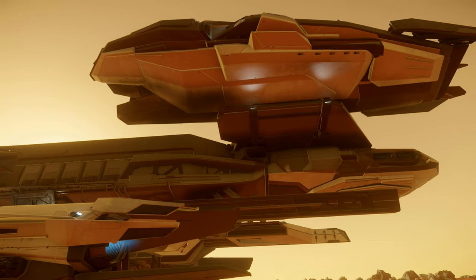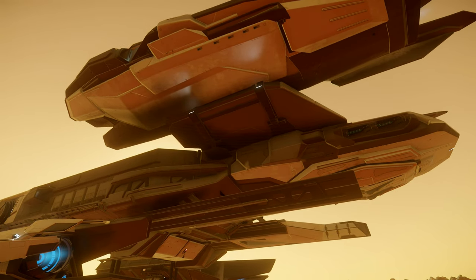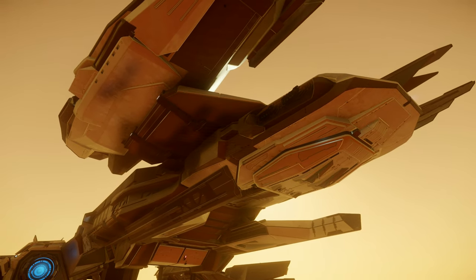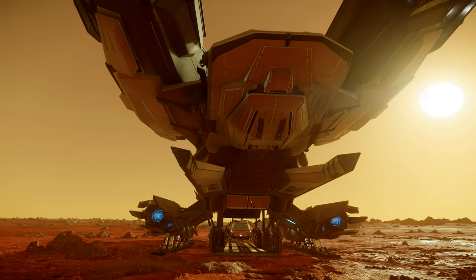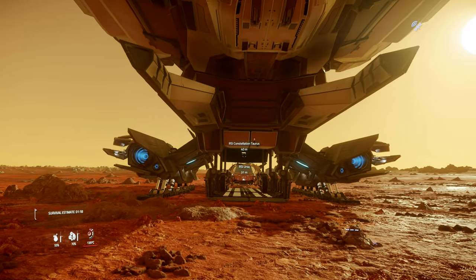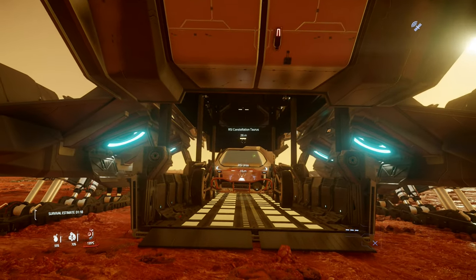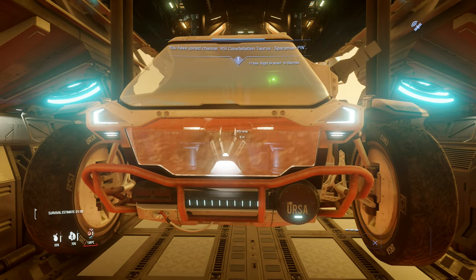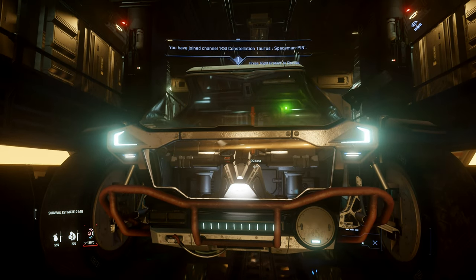Three escape routes and cargo/personnel transfer routes — having the airlocks is certainly useful. Then we have these giant engines towards the back which really do give the Constellations that unique look. It's just a fantastic ship and I've blatantly just got a crush back on this ship again. When the nostalgia hit me after trying to rock mine in my Taurus, it was a very slow, methodical, frustrating process — 30ks were rampant — but yeah, it was good times. It's certainly going to prove its worth.